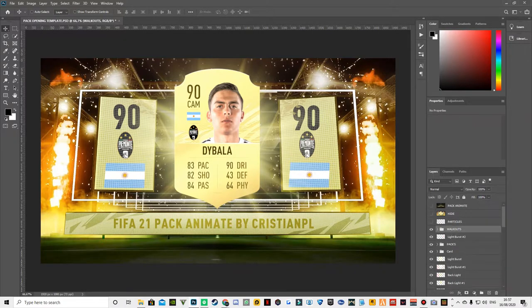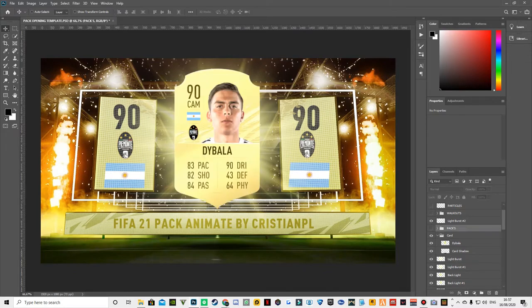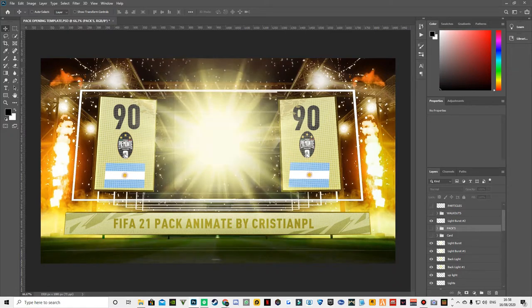If you guys are a decent graphic designer, you got the light bus which is just on top of the card. Then you got the packs — like the plane pack, the gold pack, and the ones to watch pack, which is very cool. Then you got the card design, the bala, and the card shadow. If you want to place a different card in here, say a Ronaldo card, you put it over it and increase or decrease the size according to the existing card and then it's done. It's really easy. I can give you a more in-depth preview on my graphic design channel.